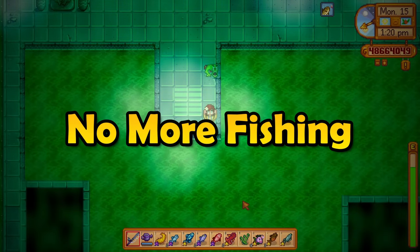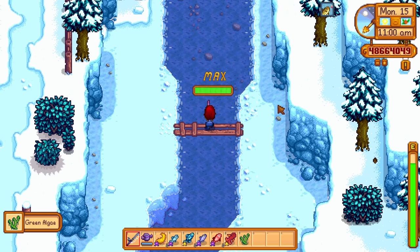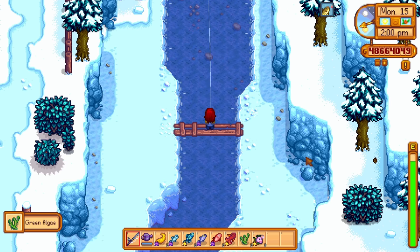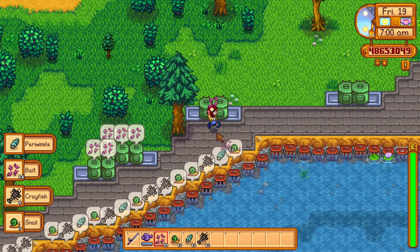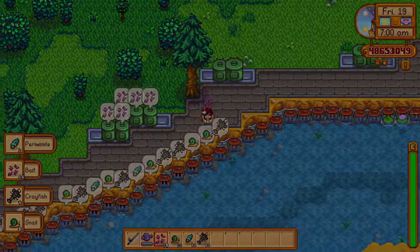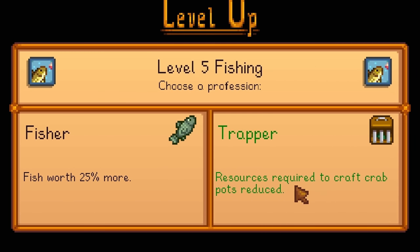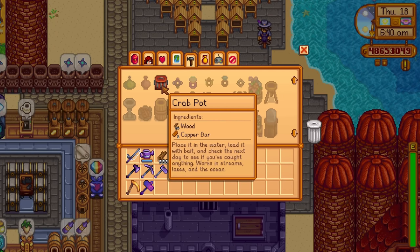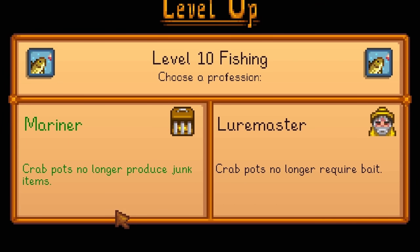Lava eels. Legendary fish. Bluff fish. Do you ever feel that fishing is just overrated? No? Me neither. But if you do, you can take advantage of crab pots. Crab pots are kinda meh, but with the right professions they can be pretty good. At level 5 fishing, you will get the opportunity to pick the trapper profession. This will allow you to craft crab pots at a cheaper cost, which is really important if you want to use these. Then at level 10 fishing,